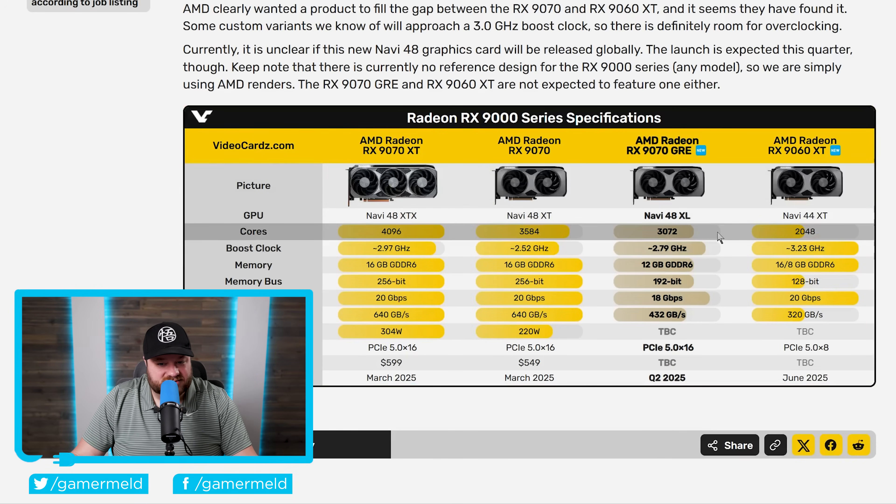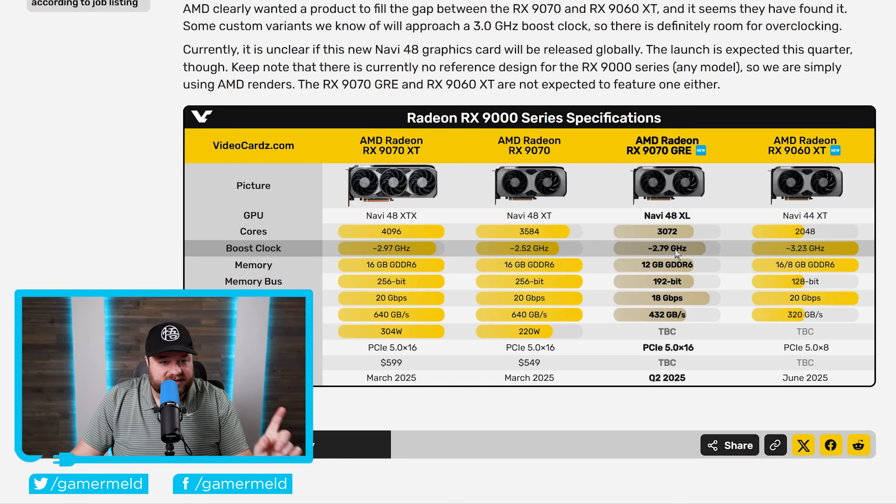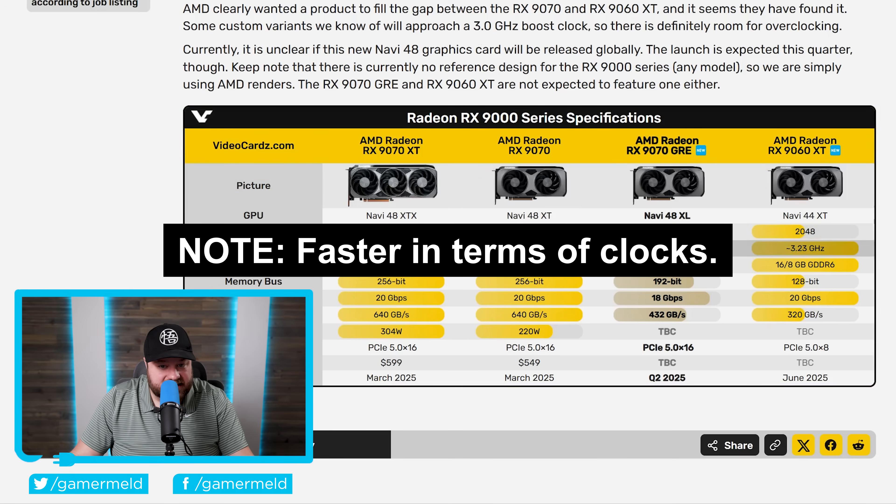It's the 9070 GRE that we just got new spec information on. When it comes to cores, it comes with 3072, which is a bit of a drop from the 9070, but it gets a much larger boost clock at 2.79 gigahertz. Some custom variants will approach a 3 gigahertz boost clock, making this even faster than the 9070 XT.